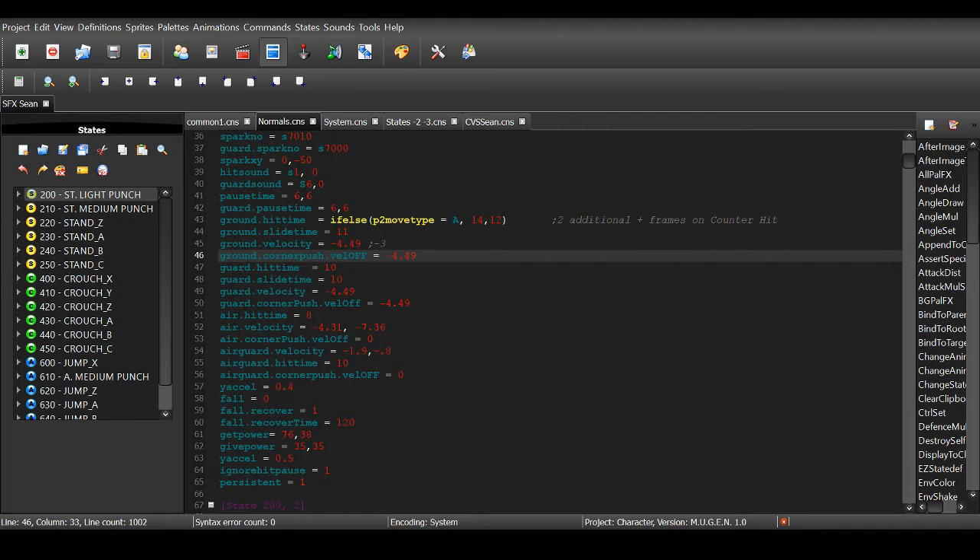This basically checks if the opponent is attacking — then it's considered a counter hit, and this is how much hit stun it does. Otherwise, it does this, so when it's not a counter hit.